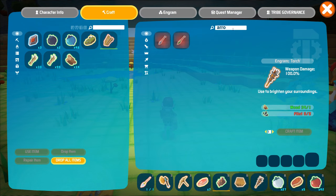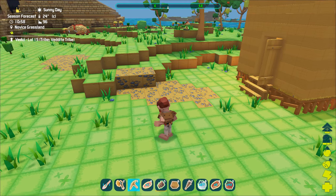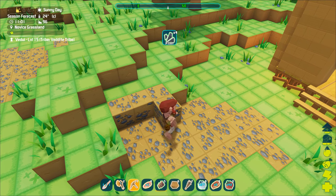The first thing we want to do is to ensure we've unlocked the stone arrow and the sleepy arrow, so that we can craft said arrows. The stone arrow requires flint and wood, whereas the sleepy arrow requires the stone arrow and narco berry, one each.